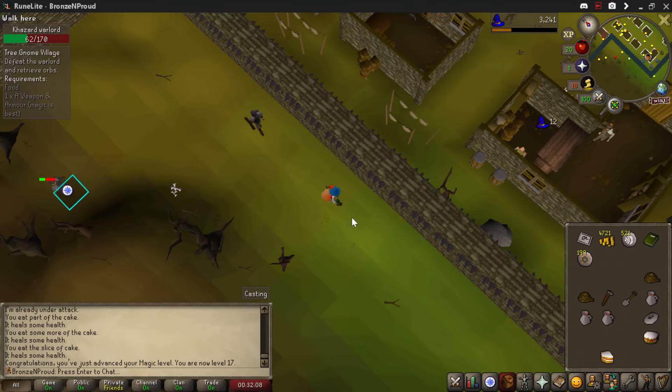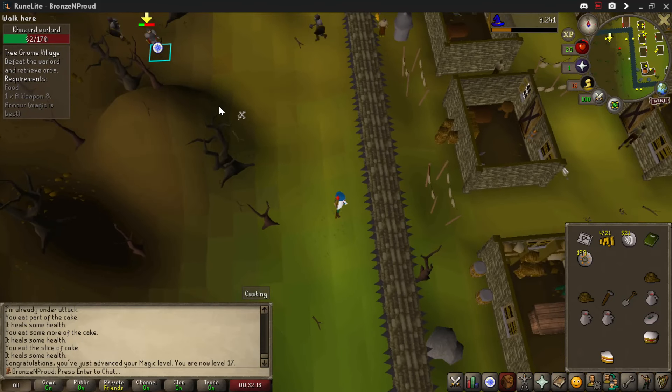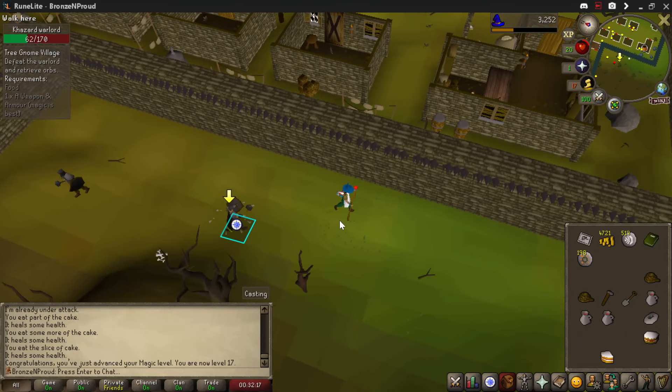Step back here, attack him, let him come to you, stay in line with this dead tree here. Okay? This is really important — this is the safe spot.